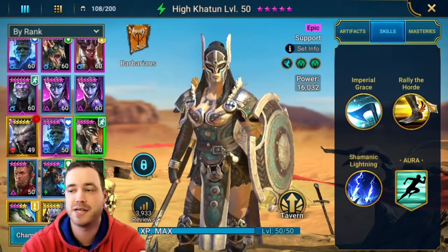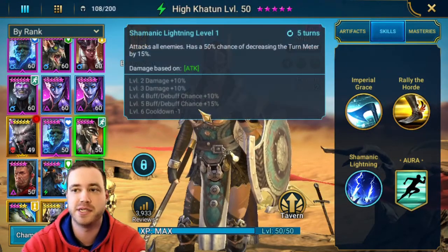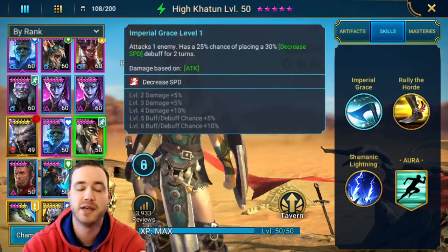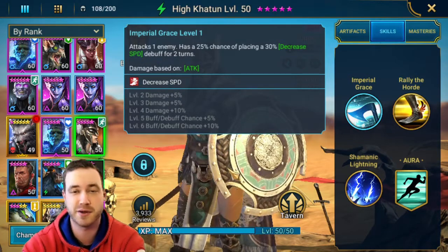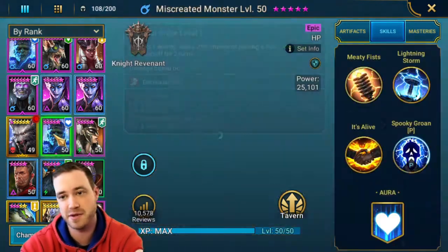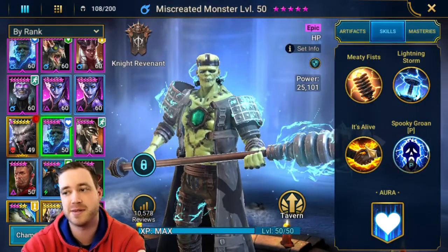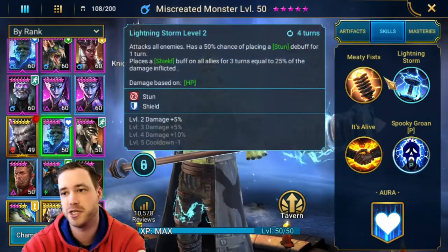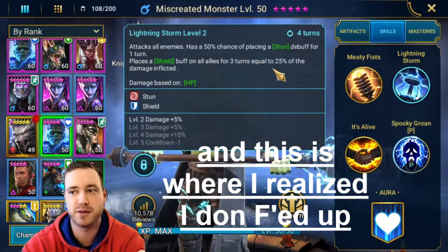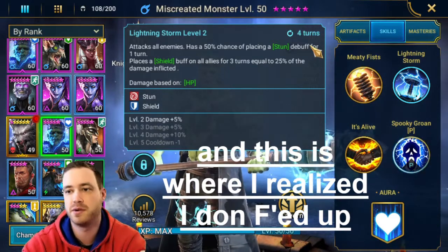The free champion right here — I saw somebody run her as a lead. She's a speed lead, she can decrease the turn meter by 15%, and she has a decreased speed on the Scarab Boss, which is great. If you have a Miscreated Monster, obviously you're going to have him up for Spider, but you can test him out because he has a shield for three turns — places a shield on all allies for three turns equal to 25% of the damage inflicted.